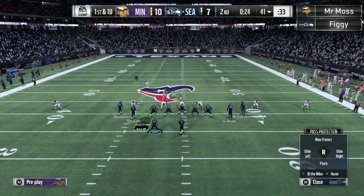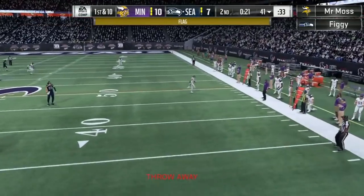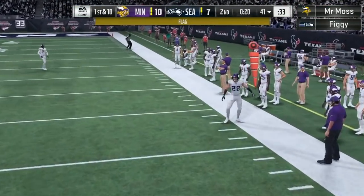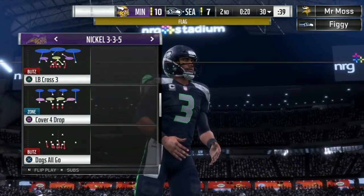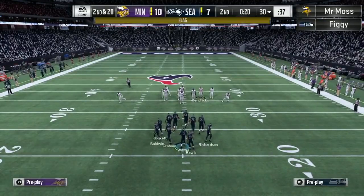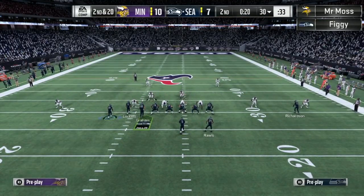First and 10. Tight slots now, play action, block shed. And that may be intentional grounding — it is intentional grounding. Was he not outside of the tackle box? It does not look like it. Second and 20 now. Shout out to Kirk Cousins for getting intentional grounding and getting us out of field goal range at the end of regulation today.